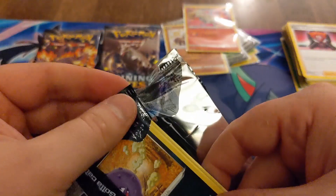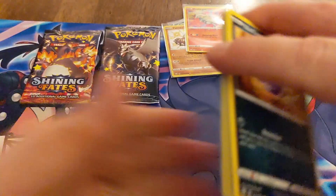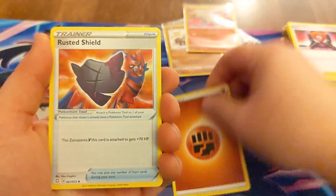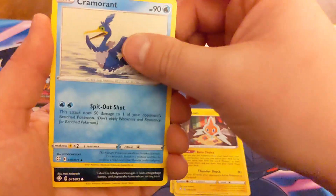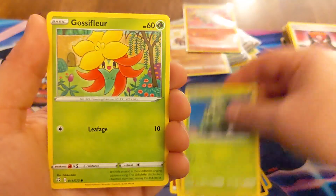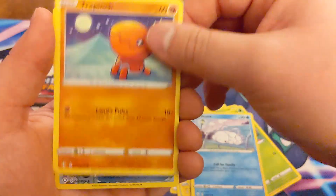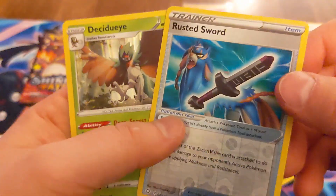Alright, three more. There you go, code card. Fighting Energy, got a Rusted Shield, Rotom, a Cramorant, Koffing, Cacnea, a Gossifleur, Snorunt, good old Trapinch, a Rusted Sword this time — and a Decidueye holo. That's our second Decidueye holo.